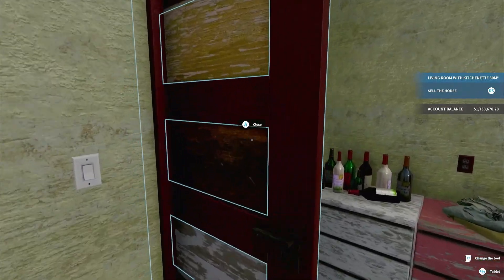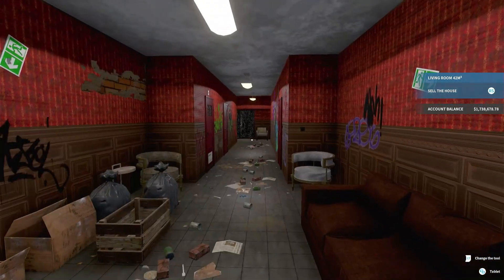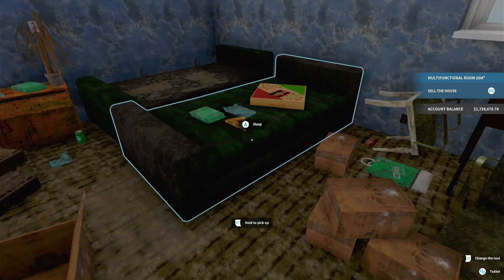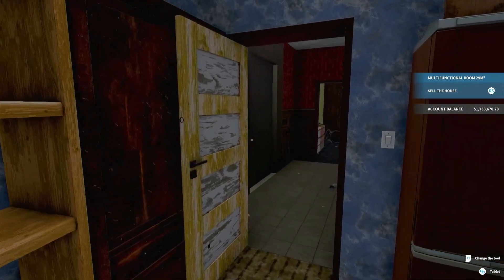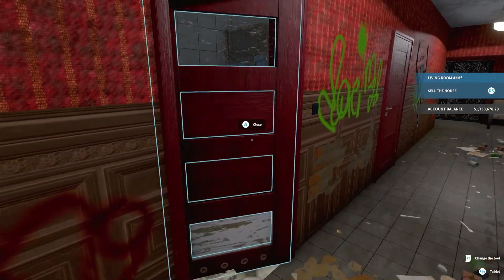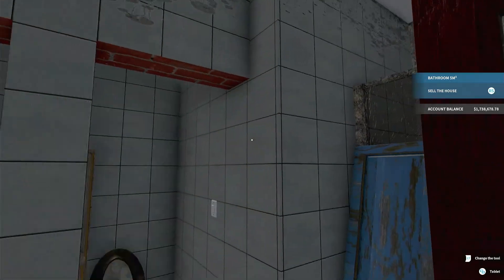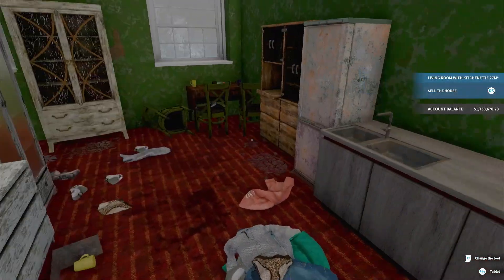So it looks like this is going to be a group of apartments. At first I thought it was going to be just an apartment complex, but it looks like this is like a hallway - kind of like what we did with the 13th floor. Got two beds over here, a little dining area, kitchen. There's a shower back there. Multiple different apartment rooms in here.